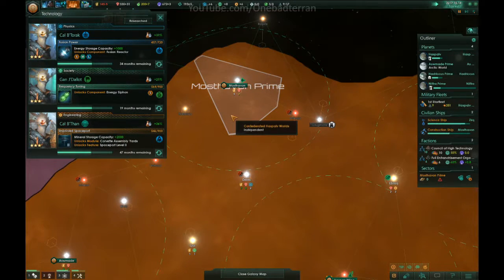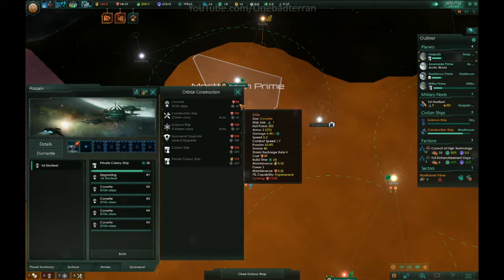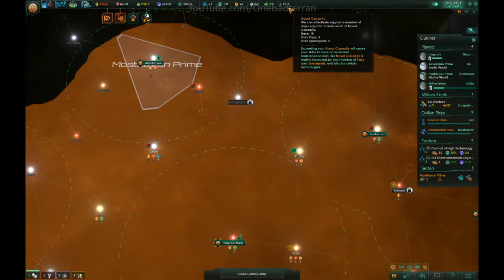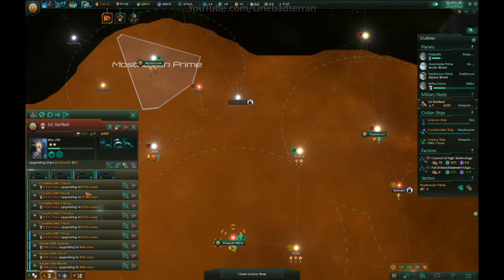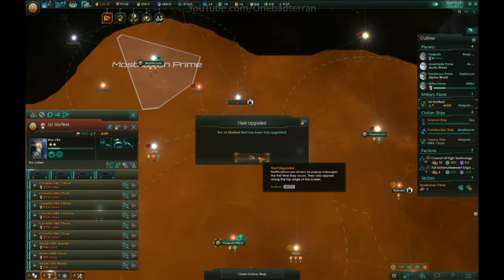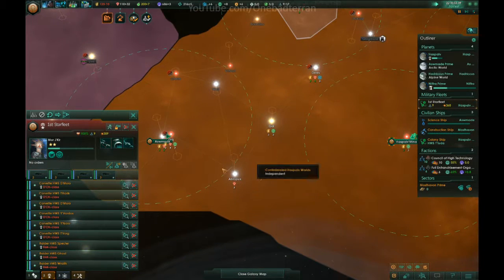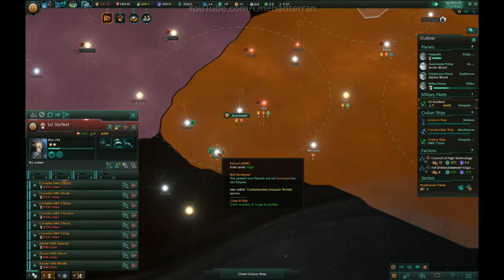Do we have any more upgrades on the way? Not really. We need more Corvettes. Let's push towards our force limit here and see if we can get the full 17 — probably out of Corvettes. Nine. Upgrades — 360, very good.